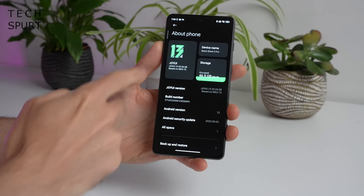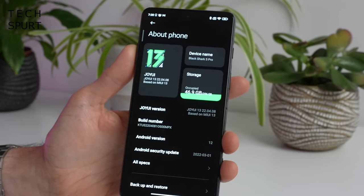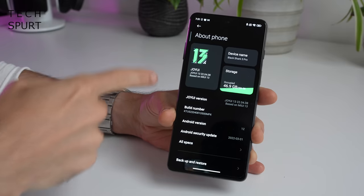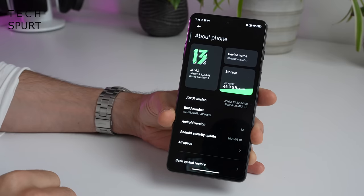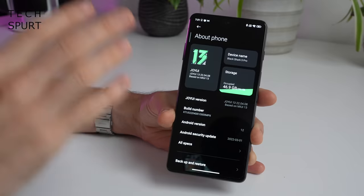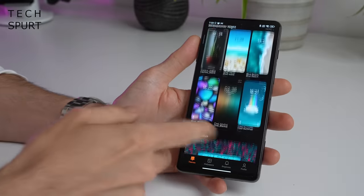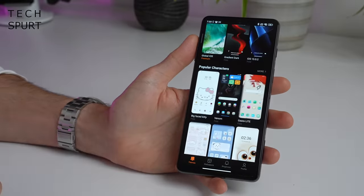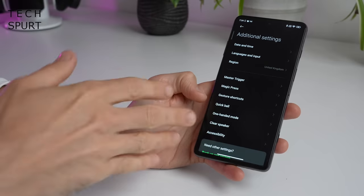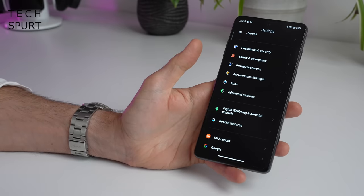What we have here is the JoyUI 13 launcher slapped on top of Android 12. JoyUI 13 is based on MiUI 13, so there are a lot of similarities with Xiaomi's launcher. There's quite a lot of customisation options, lots of themes to play around with, the usual quick ball, one-hand modes, all that good stuff — but you also get a load of bonus gaming bits.